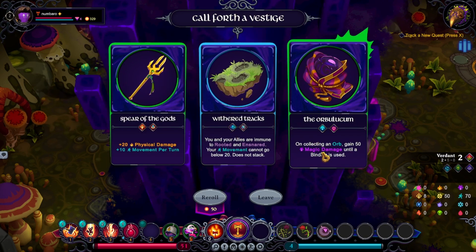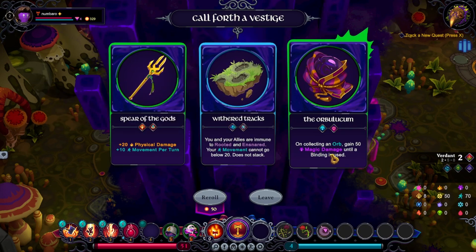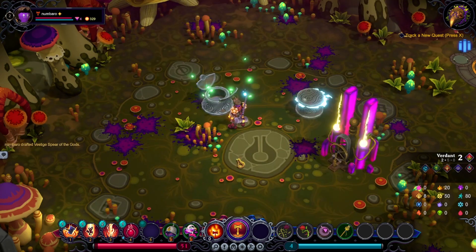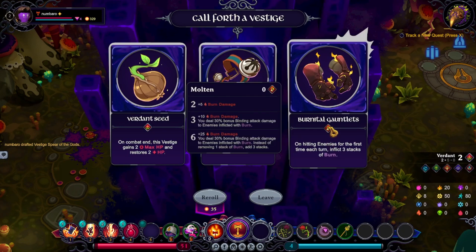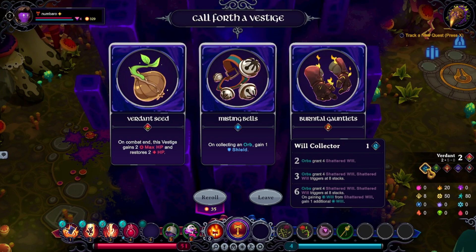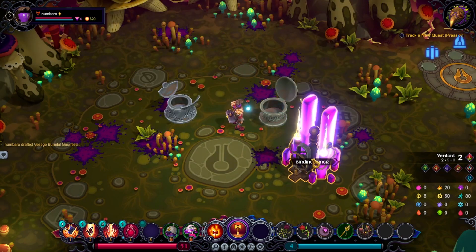Physical damage and movement returned. You and your allies are immune to rooted and ensnared. Upon collecting extra magic damage, telebinding is used. That sounds bad. I'm going to grab this — on hitting an enemy for the first time each turn, inflict three stacks of burn. At the end of combat, this Vestige gains plus two max HP and restores two HP. Upon collecting an orb, gain a shield. So that'll give us four Shattered Will. Molten. You know what, I'm going to take that.